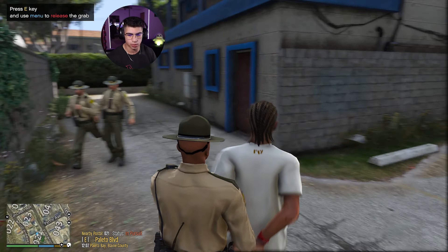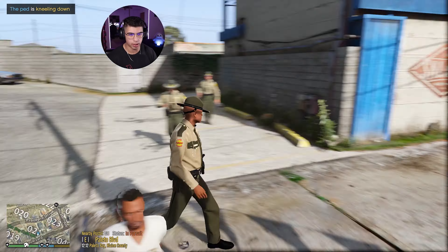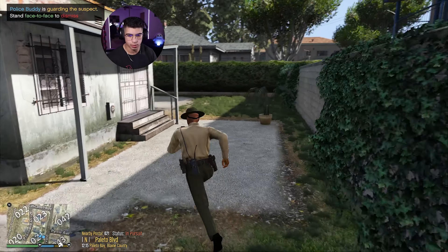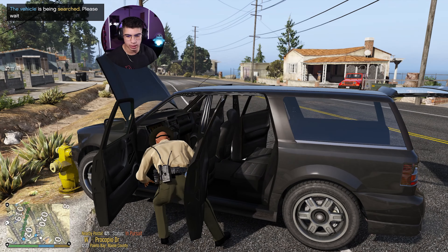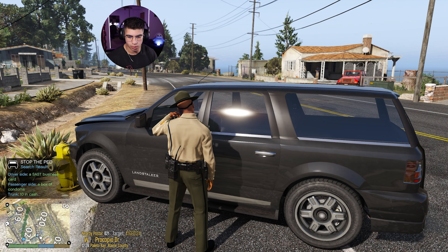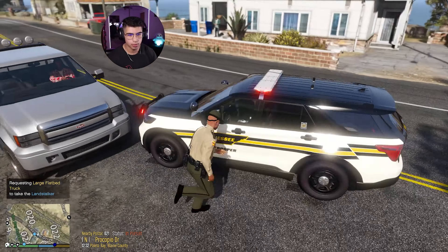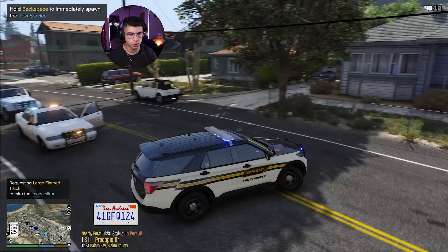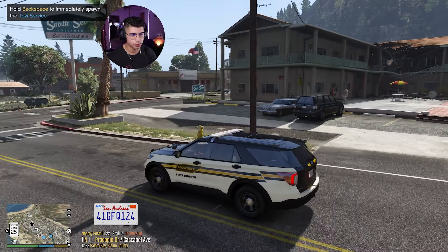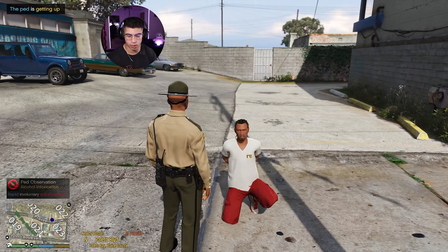We were going to pull this guy over originally because of the warrants, but now that he just fled, he's going to be getting some other charges. We're going to double check on Compulite and see what's going on. I'm going to have these sheriffs watch him and bring my vehicle around. We're just going to kneel him down right here. I'm going to jump this again - I don't feel like running around. Got to get back to the cruiser. His vehicle is over here - we're going to search it quick, because I feel like if I leave this area, his car is going to disappear.